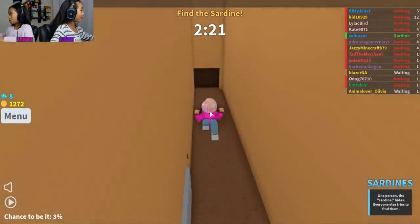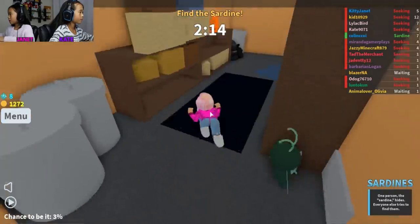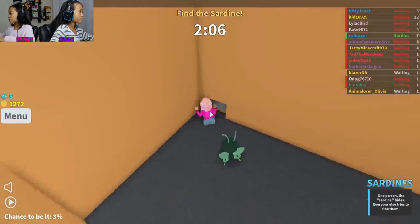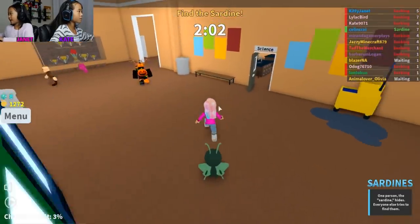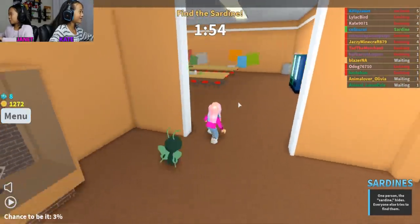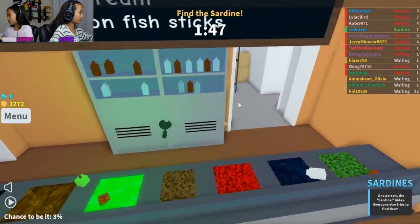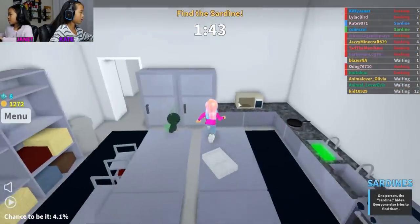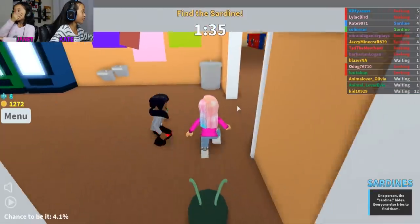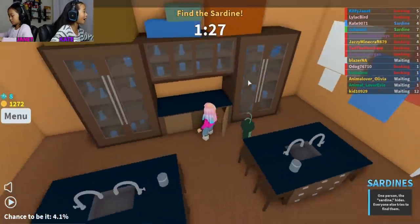Nobody was there. Jane, if I find him, I'm not telling you where he is — just letting you know. You can go through vents. I don't find any vents. Oh, I found a secret room! When we play sardines again, I'm going to hide in there. This map is pretty hard. Has anybody found him or her? I'm searching through — yes, I found him! Whenever you find him, you turn mini — that's how you know it's him. I'm the only one who found him, and he's in a really obvious spot.